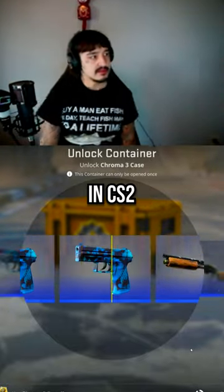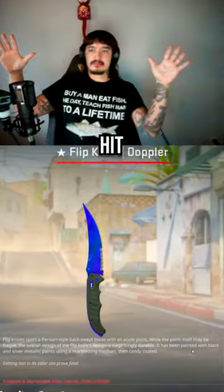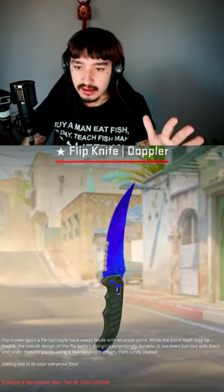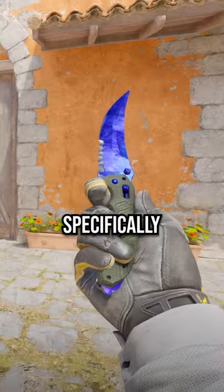The chances of pulling a knife skin like this in CS2 are insanely rare, but Turbine on Twitch today casually hit one of these max wins. Wait, that's not a sapphire, is it? It is indeed a sapphire — a flip knife sapphire specifically.